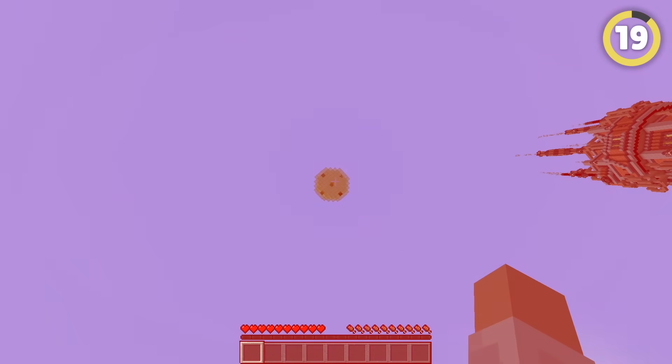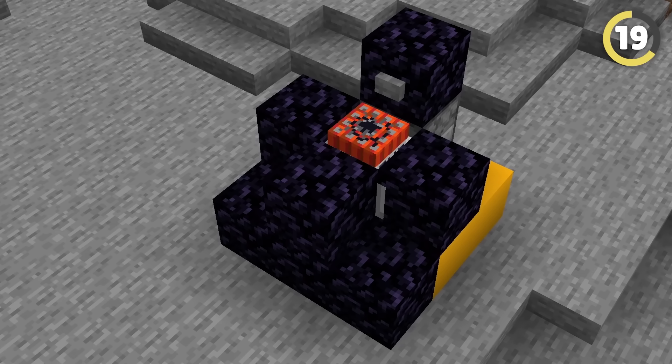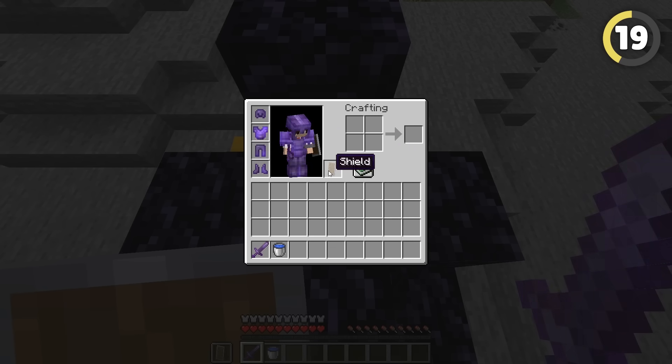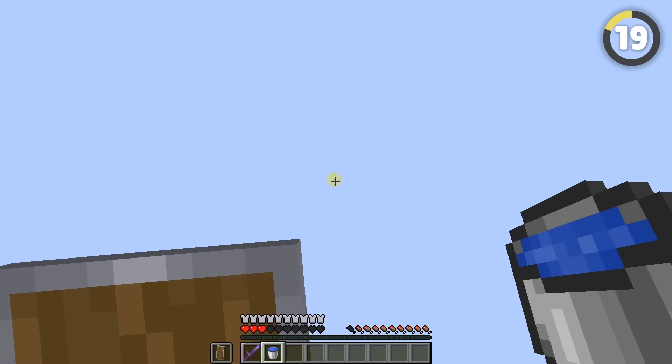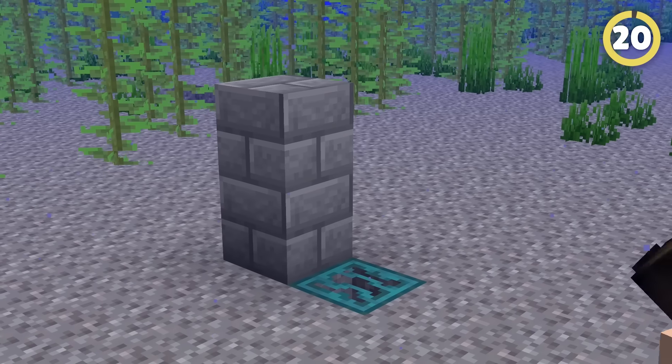If the base is in the air and you don't have elytra, make a man cannon instead. Put some obsidian around a ton of TNT and minecarts. If you have blast protection, a shield, and stand on a higher level than the TNT, you can survive and still get launched way into the air. Hit yourself with punch arrows and you can get real distance onto that floating building.